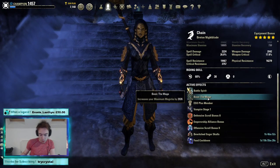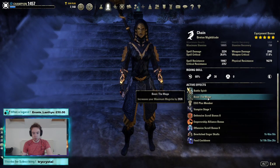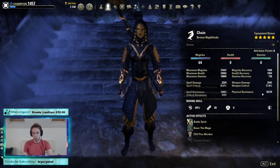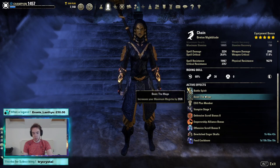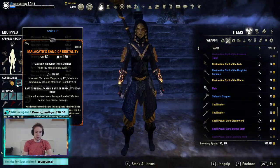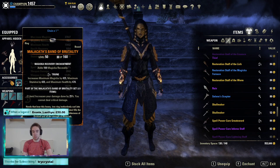Our mundus is the Mage. If you truly can't sustain, you could definitely go for Atronach here. I run a little lower sustain on a Mag Blade than most, so by all means change that to Atronach. If you do change to Atronach, however, I strongly advise making the second jewellery piece a Triune Recovery Enchant, because you'll definitely be over-sustaining at that point.